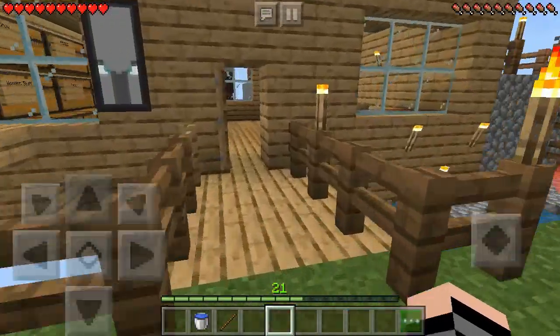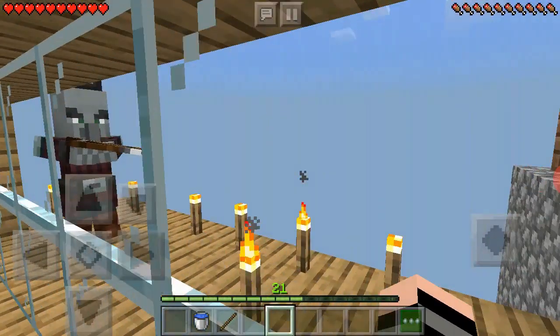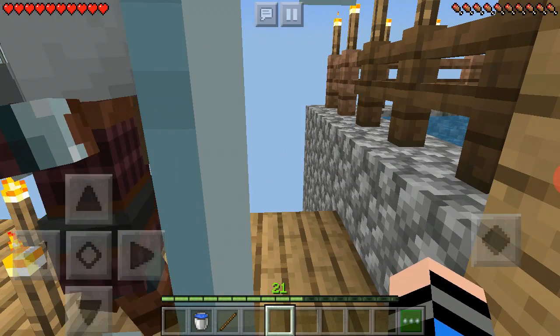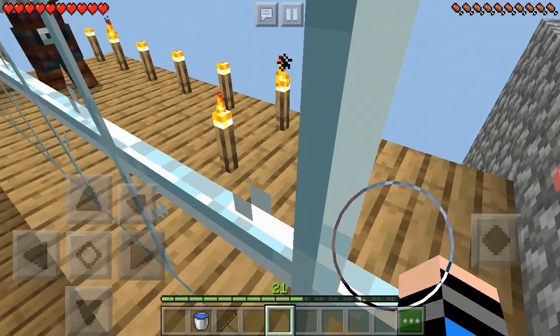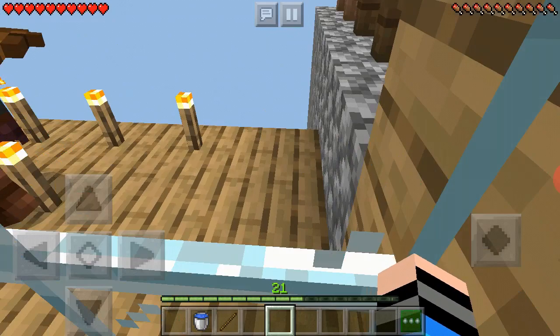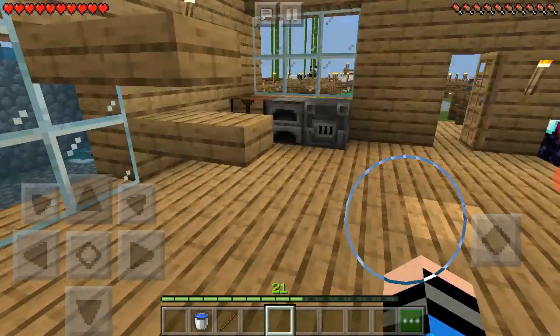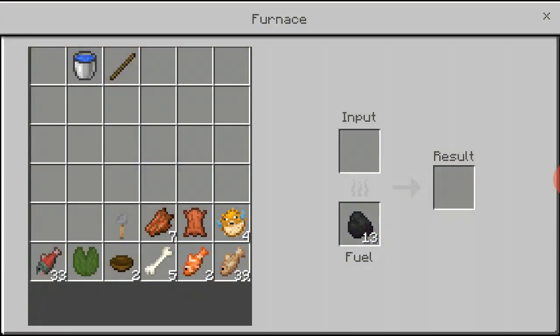I'm going to craft another fishing rod, but I won't be AFK fishing. There's a pillager walking outside, actually looks pretty cool — he can't shoot me and he's not gonna do anything, just keep on walking around there. I think I'm gonna surround the area with glass so he'll be like some sort of a guard. But let's cook all those fish.